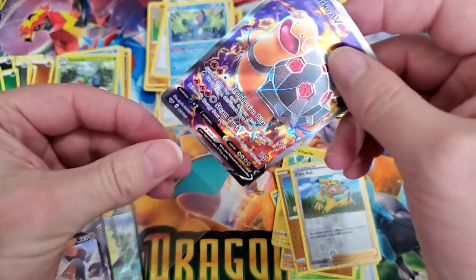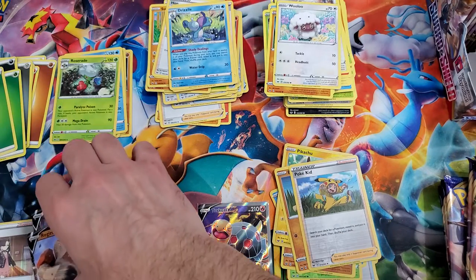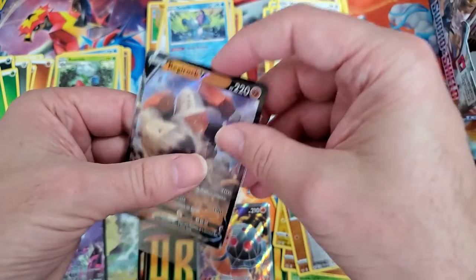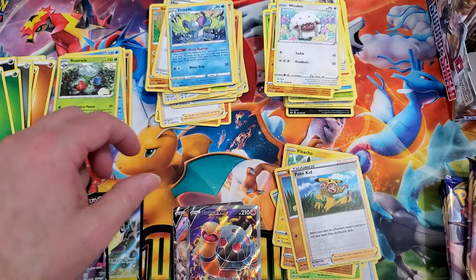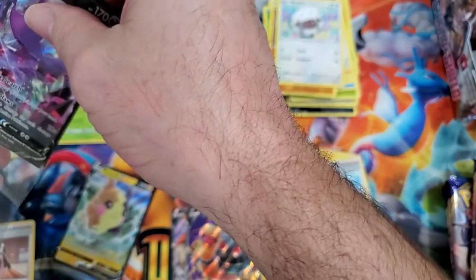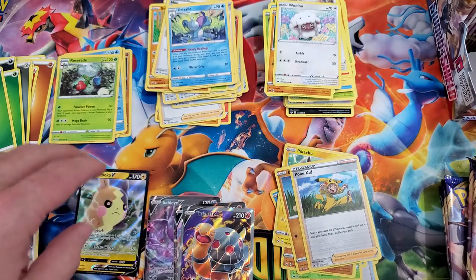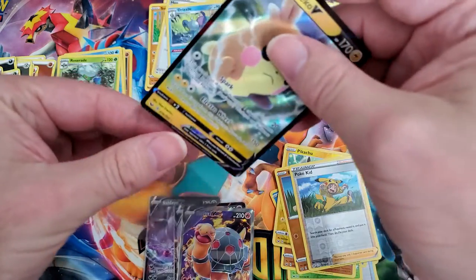Before we get too much further here, I'm gonna go ahead and sleeve these guys up. Come on — there we go. We'll get Torkoal in place, get a nice sleeve for Regirock — he deserves it. But Torkoal is the top contender for the best hit so far of this box. We want gold, baby — we want to pull some gold. Gotta pull some gold!